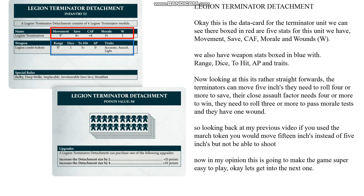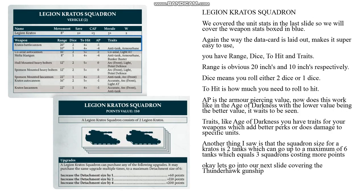In my opinion this is going to make the game super easy to play. Okay let's get into the next one — the Legion Kratos Squadron. We covered the unit stats in the last slide so we will cover the weapon stats boxed in blue. Again the way the data card is laid out makes it super easy to use.